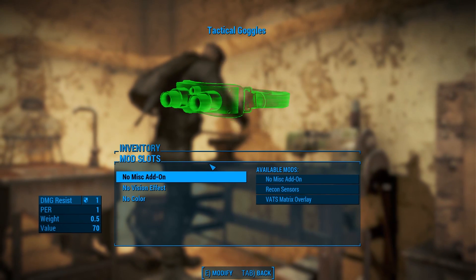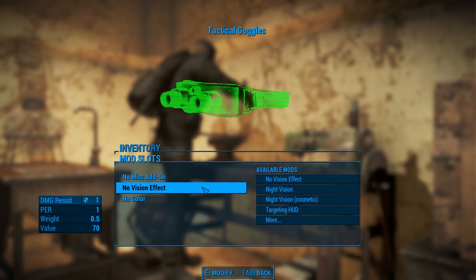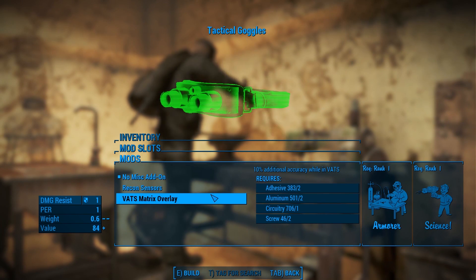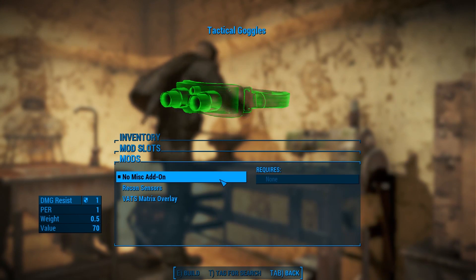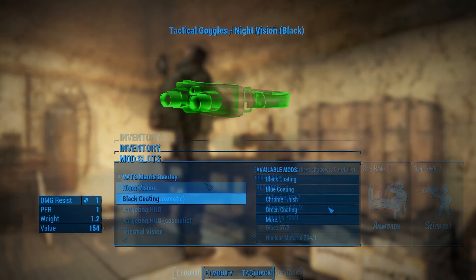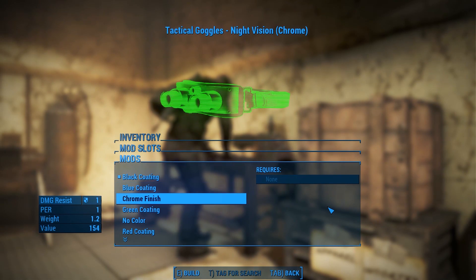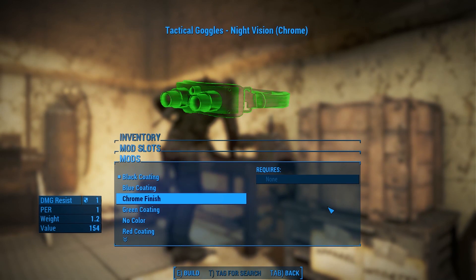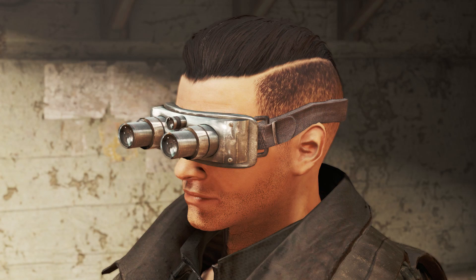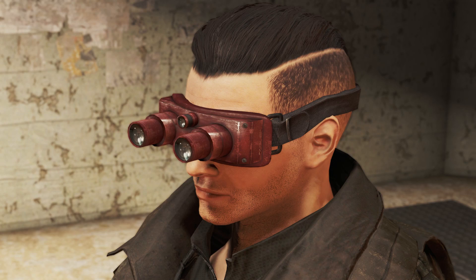We have the Miscellaneous Add-on. These are secondary effects that can be added in addition to the primary effect for something extra: VATS Matrix, which will improve VATS accuracy by 10%, and Recon Sensors, which will highlight targeted enemies in your scope with a marker. Lastly, there are the color options. These are free to craft and include the default gray, as well as black, blue, chrome, green, red, tan, and white.